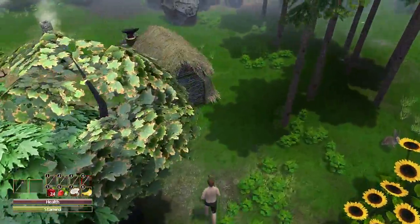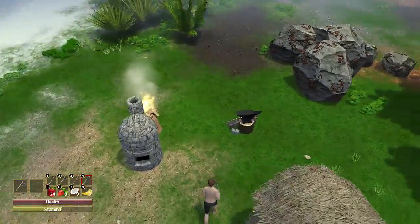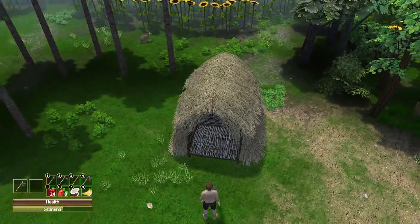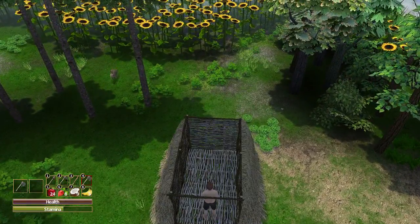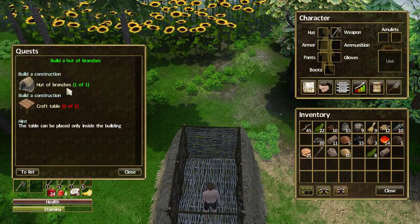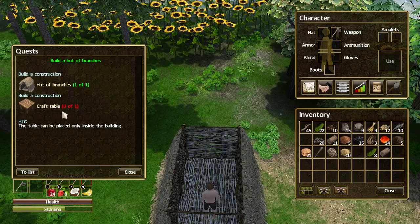Let's go check how we're doing — oh, my hut of branches is built! Look at that, how cool does that look! When you walk inside, the roof disappears so you can see what you're doing. Now if we go to the quest journal and check out what we've got to do next, we now have to build a craft table.